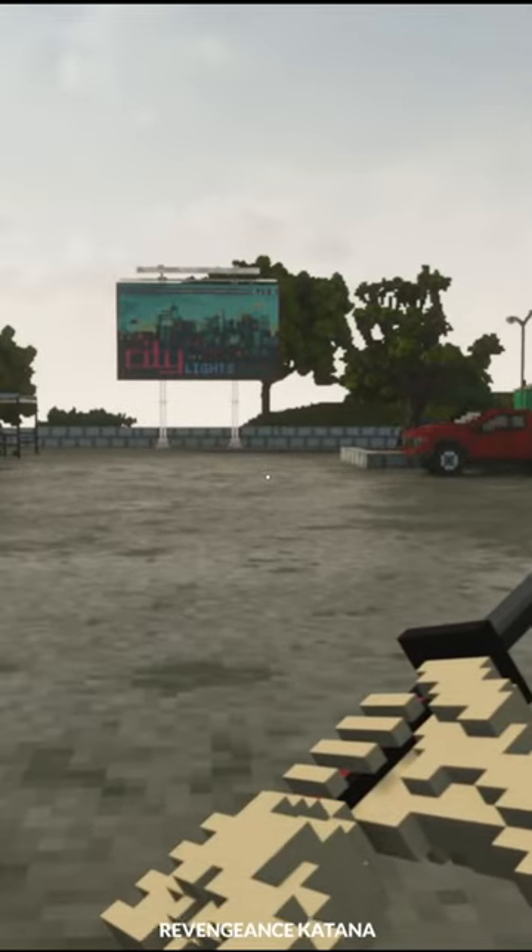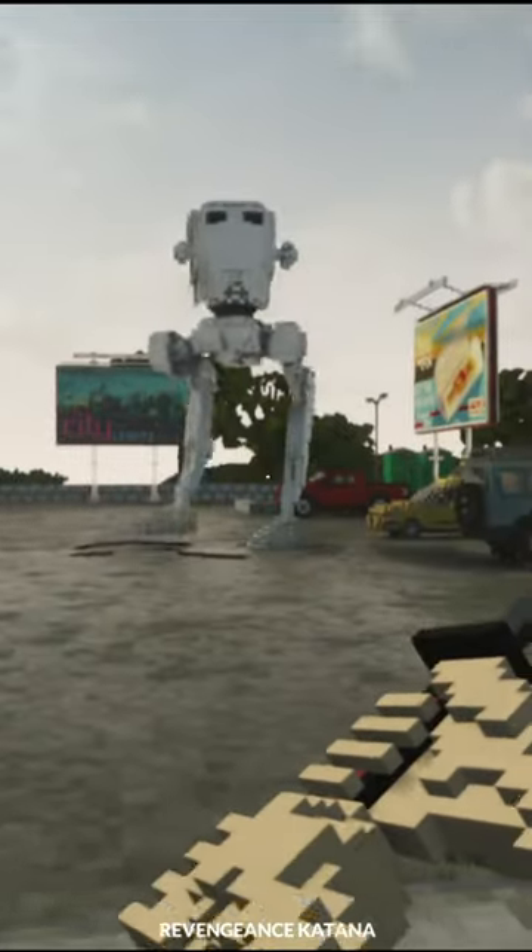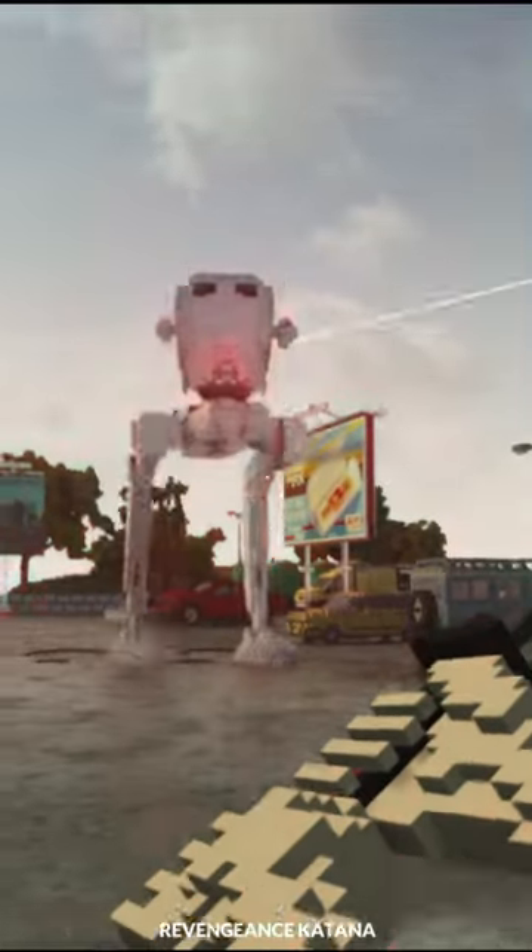Today we're going to be using the Revenge Duns Katana to bring down an AT-ST from Star Wars. We're going to spawn in the AT-ST, and it will begin to open fire on us.